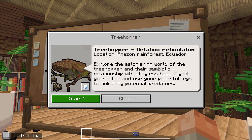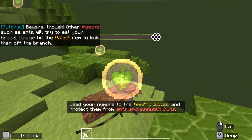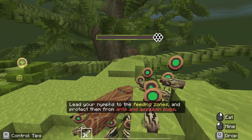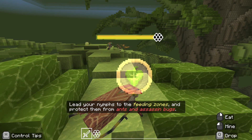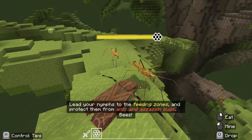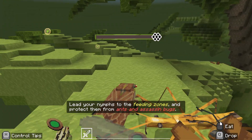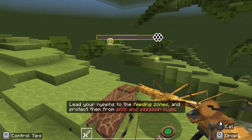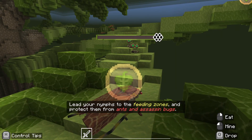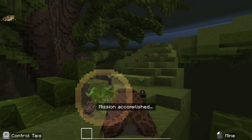Now we're going to do the same level again from the view of the treehopper bug. The things that are attacking them are assassin bugs — like stick insects or something. Now we've got ants here too — we've got to defend our little bug dudes from these ants, so just right click, attack, and get rid of them. Then we're going to guide our little mites to these feeding zones. When you've collected enough nectar, you can call in the bees using the second slot in your hotbar. The bees come down and keep you safe from the assassin bugs — as the mother you can't attack the assassin bugs yourself, you just have to ignore them until you've got enough nectar. Then you carry on attacking the ants, the bees look after you, and you get to the feeding zones. Once enough of your bugs are alive and have been fed, you get these little green ticks on them, and then it says mission accomplished.